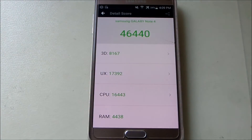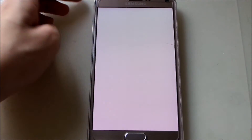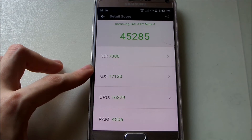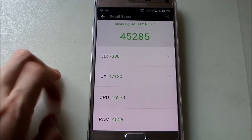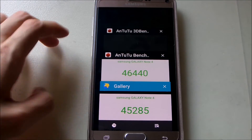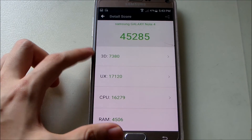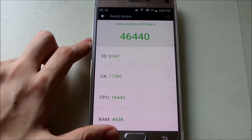Now let's compare with the Lollipop results I got previously. I have a screenshot here showing 45,285. So the difference is around 1,200 points overall. Looking at the 3D scores specifically, Lollipop had 7,280 versus Marshmallow's 8,167 — there's a bit of improvement in the 3D department.